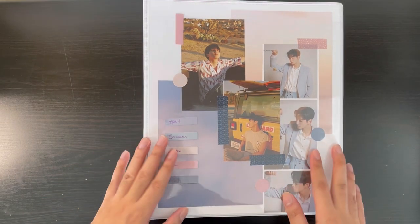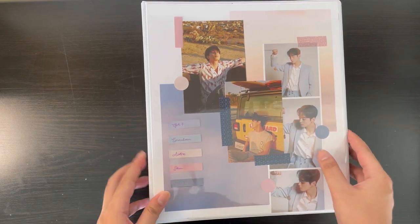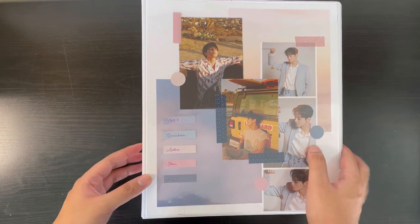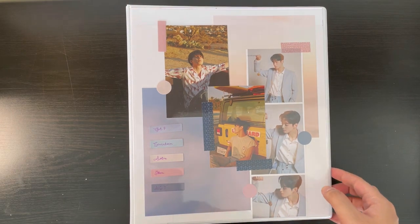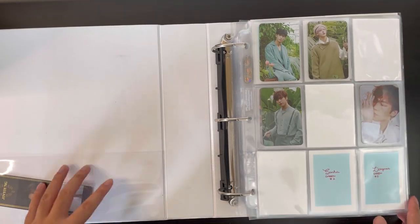I did decide to design my cover for this binder and it turned out like this. I think it looks pretty good — kind of plainer than my other binders, but I think it looks good either way. So let's start off with Astro.